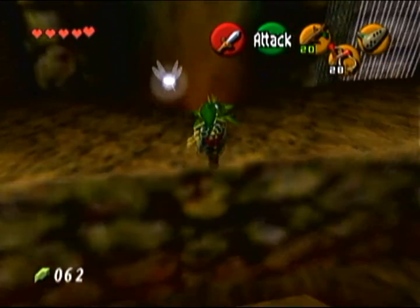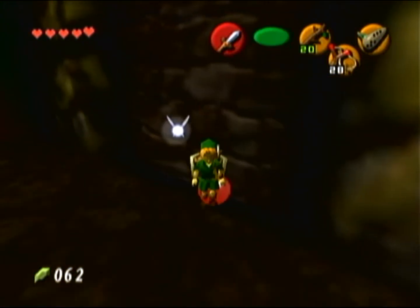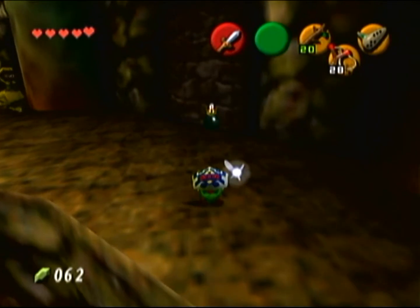You want to come over here on the left, grab this bomb flower, and put it up against this wall over here. This will blow it open and reveal a large chest that contains the dungeon map.